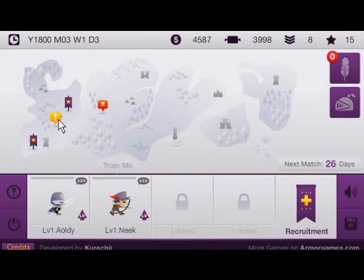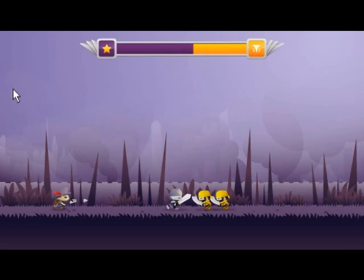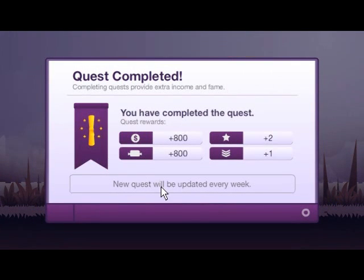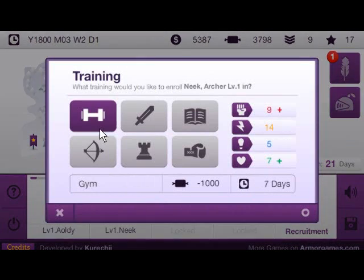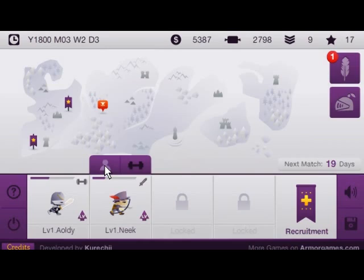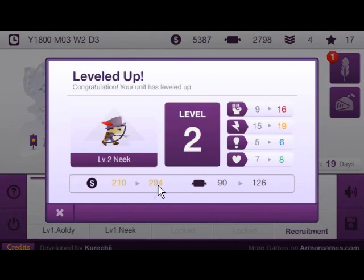Sweet. We're not nearly powerful enough to take out the second city yet, so we're going to save that for later. I think there are like 11 cities total that you can capture. Now we can upgrade and level up our guys if we want to, but we're not going to be doing that yet. Instead we're going to train at the gym and train swordplay. Actually, I will upgrade our Neek — we're going to make him level 2. He costs a little bit more to maintain monthly, but he gains 7, 4, 1, and 1, so he becomes a lot more powerful.